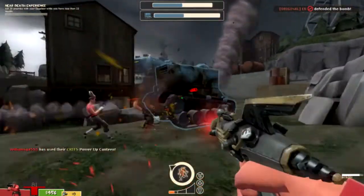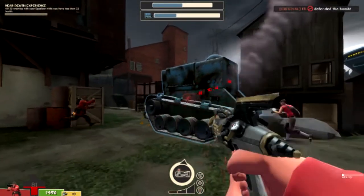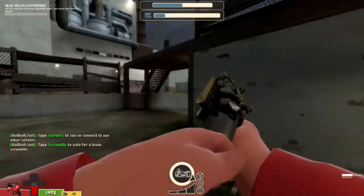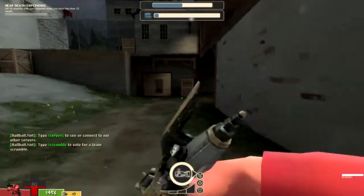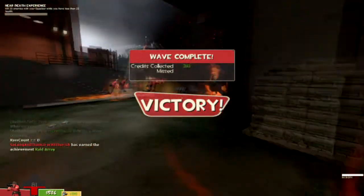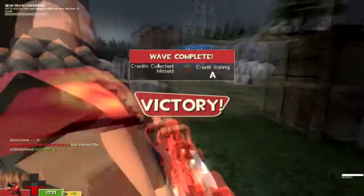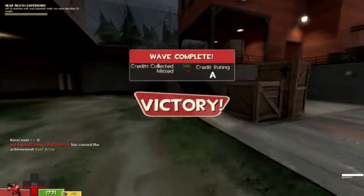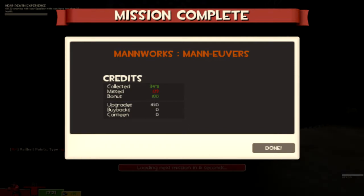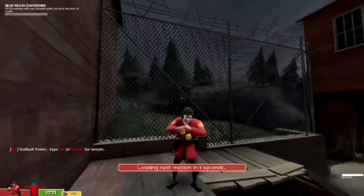We're not going to spoil anything, but this was a pretty unsubstantial round. We take out the tank relatively quickly. So I'm going to close it off here — expect more content, expect more Team Fortress 2, expect a lot more stuff, and some actual uploads in the future. Thank you all for watching. Like the video if you did, and I hope you enjoyed a little bit of a look into the Righteous Bison. Seriously, the Righteous Bison needs to be used more in regular play too — it doesn't get enough love. See you later, guys.